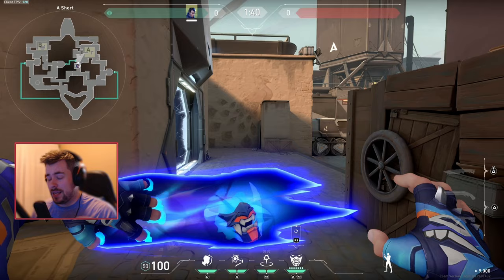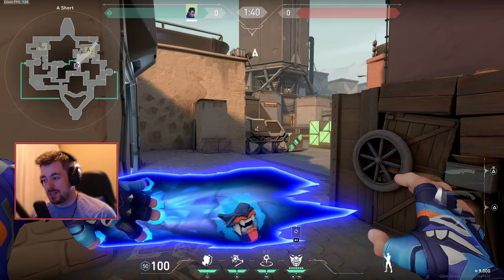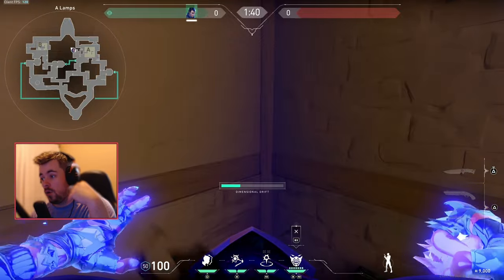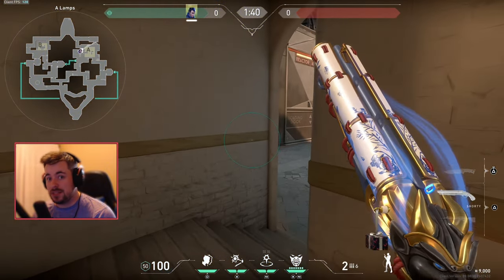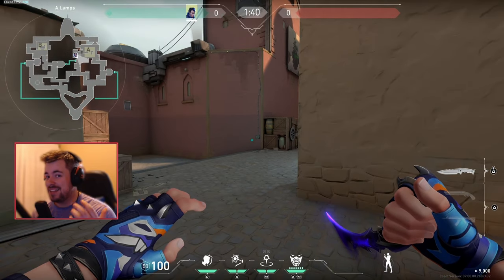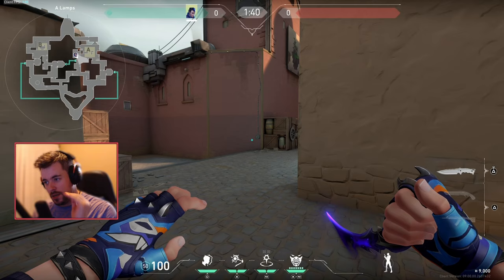Another tip: combine the alt with other agents' abilities or ultimates. One very cheesy trick — and this will annoy people — if I go into the alt and there's an enemy right here, I can body-block them so they literally cannot move, and then call in a Sova ultimate or have Breach stun that location. The Yoru and Breach combination is very strong, especially since you can body-block and have Breach stun you repeatedly. It's one of the best duos in pro play, and as soon as Breach hits ranked console, the Yoru-Breach combination will be one of the best in terms of simplicity.